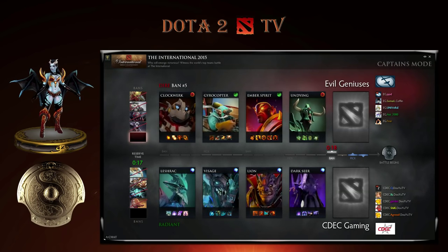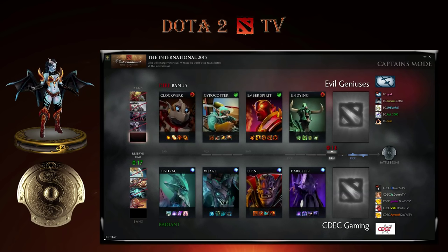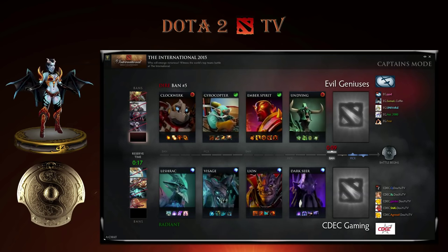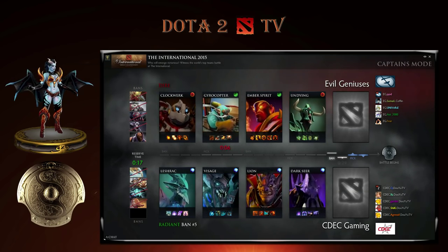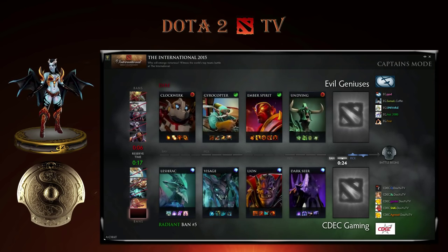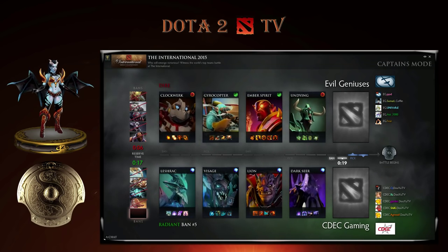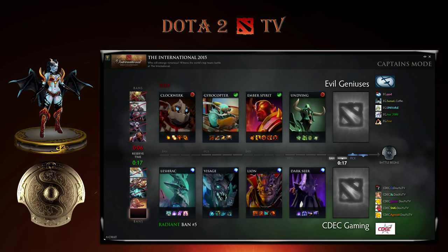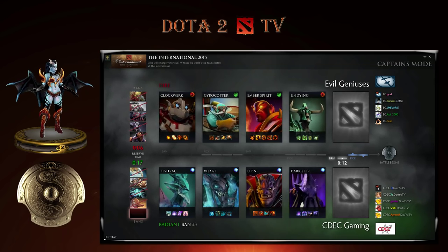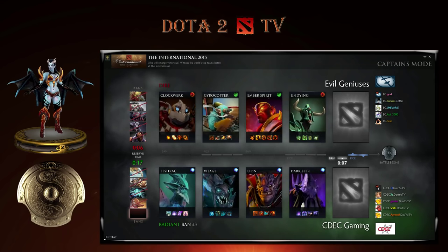I feel like it's a tough Ember game. Visage and Lion are very strong supports versus Ember. Sumail thrives in tough games — he likes to be hard countered because then he knows his team worries, Gyrocopter's going to go ham. I think he just wants his other lanes to do well. PL is still available for CDEC, and Ember might have been a counter pick to PL. I actually think they'll go for something stronger, like last game's quad, because they have Lion and Visage.